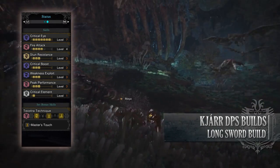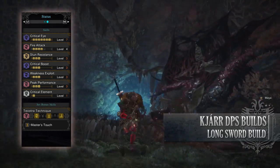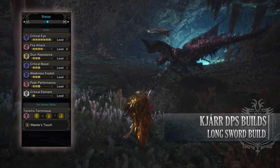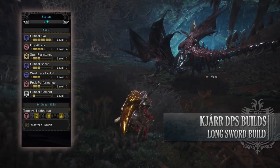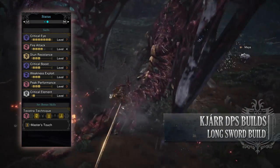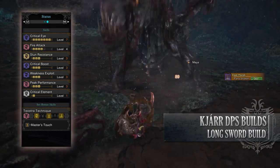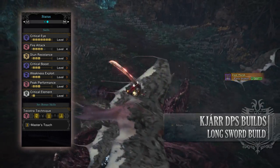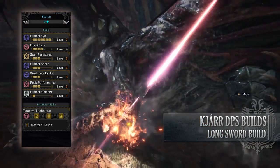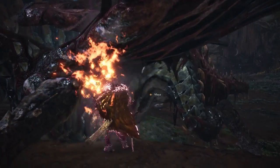You'll also have the following skills: Critical Eye level 7; Fire Attack level 4 boosting the fire rating of our weapon; Stun Resistance level 3 making us completely immune to being stunned; Critical Boost level 3 increasing our damage when we crit a monster — this won't actually affect the elemental portion of our attacks, just the raw portion; Critical Element level 1 which increases our elemental damage when we crit a monster — these two combined make our critical hits very potent; Weakness Exploit level 3; Peak Performance level 3; and also the Teostra's Technique Master's Touch preventing sharpness loss when we crit a monster.